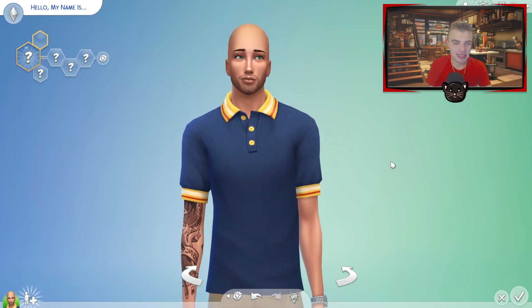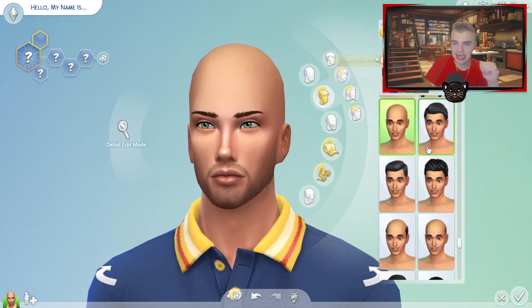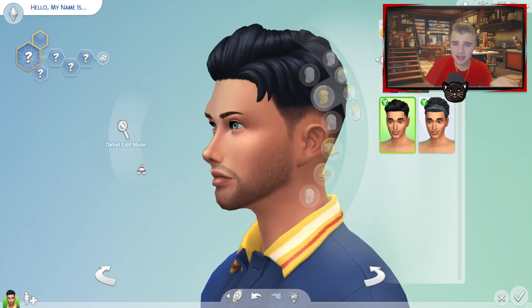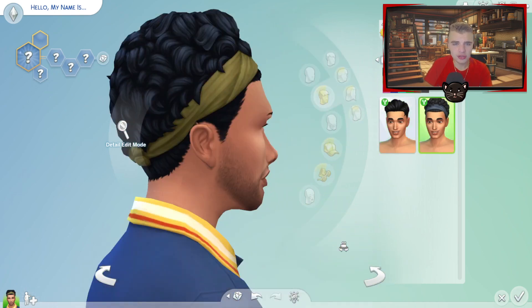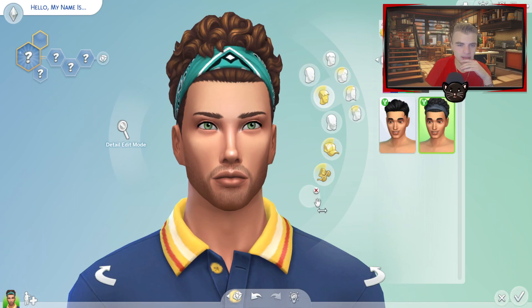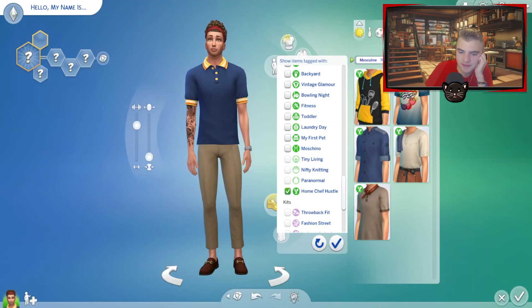First we need to check out the new styles that came with this pack. There is a new hair — look at this, it's a really nice hairstyle. This is what I wish my hair would look like in real life. There's also this one which is giving very Mediterranean style hair, but I just do not like the colorful bandana that it comes with. There are some pretty decent selections here. This one's really cool, I think we're gonna do this one. Oh, it has a little uniform logo — okay, now I hate it. I like the plain one.